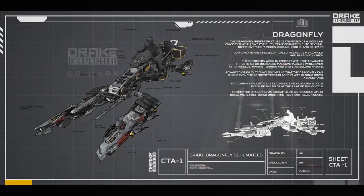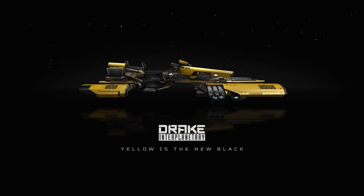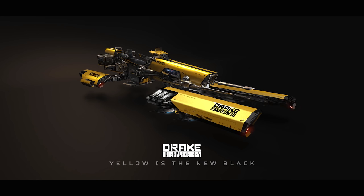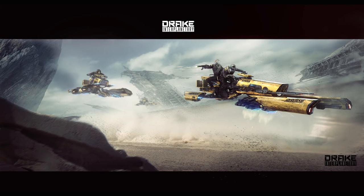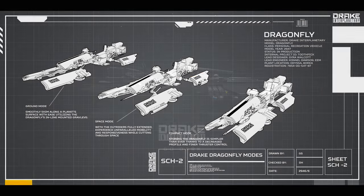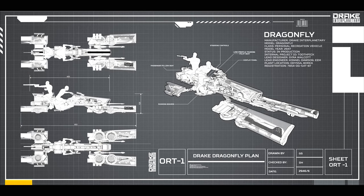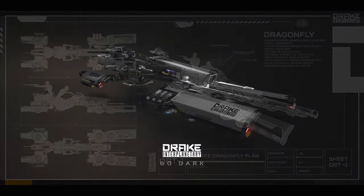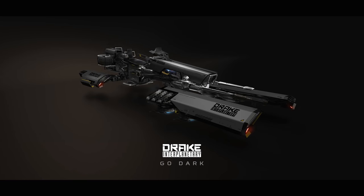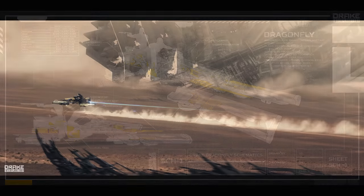In regards to equipment and systems for the Dragonfly, it does not carry any form of onboard life support. The pilot or rider would be dependent on their EVA reserves while operating in space or on a planet with a non-breathable atmosphere. The Dragonfly will have a limited onboard HUD, which will be displayed directly onto the user's helmet. Fuel consumption and range are still being worked out, but the hard limits will be your oxygen and life support on your EVA suit. The Dragonfly's shield gives minimal protection and can deflect some fire, but it's not going to stand up to any form of direct assault, especially dedicated fighters.